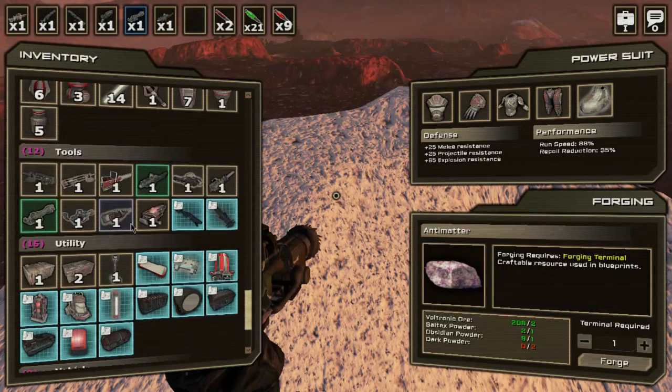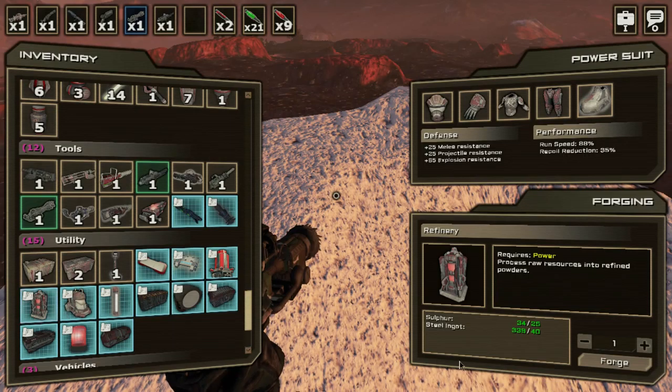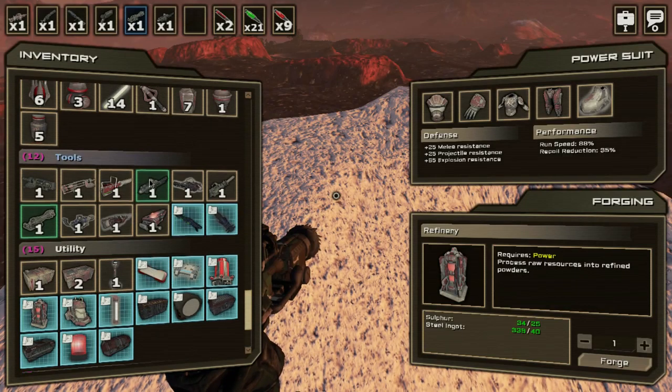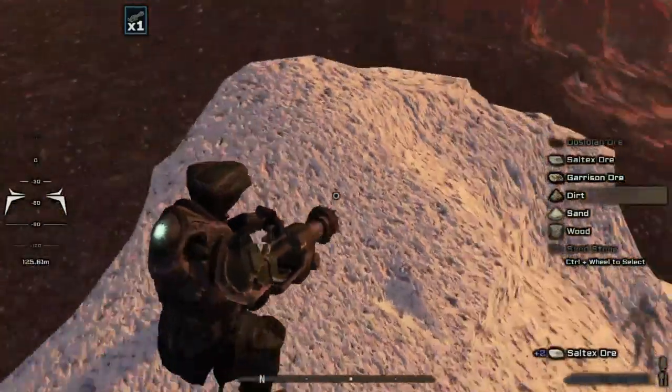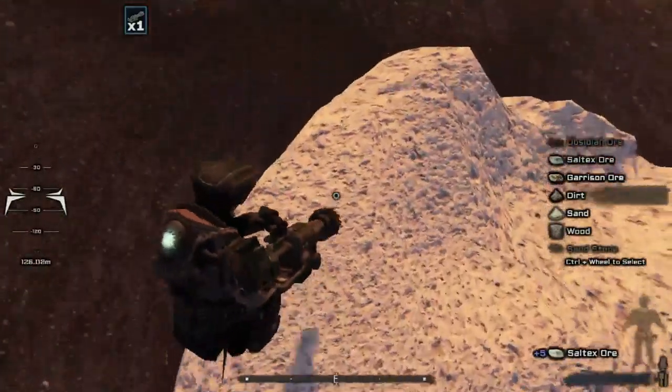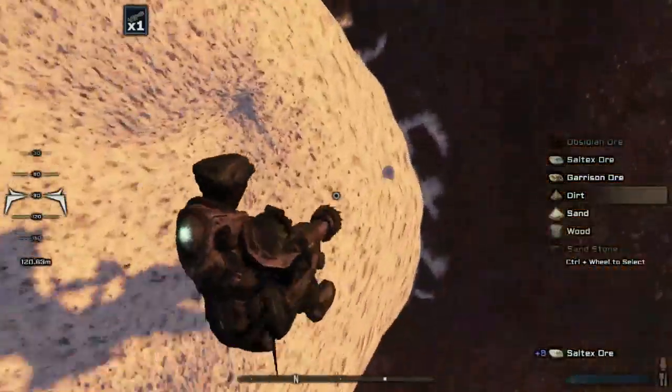To make antimatter I think it's this stuff right here. We need Voltronic ore — no problem. The powder: Saltex powder, Obsidian powder, dark powder. I think we need to build a refinery. This bad boy — we need to build this thing and it will let you process raw resources into refined powders. Then we'll be able to make that stuff.